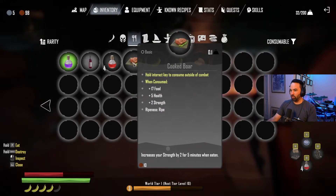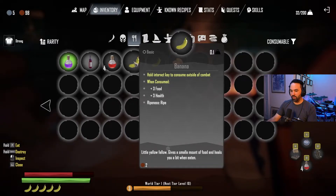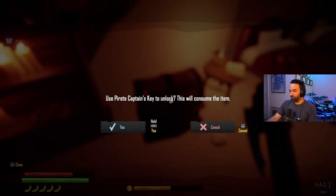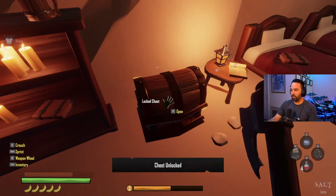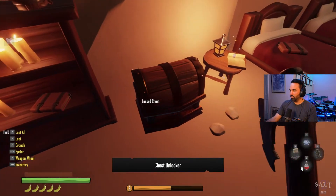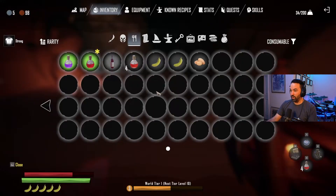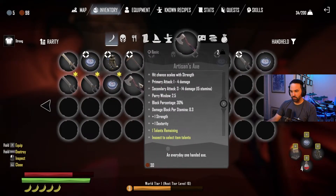That captain's key will unlock this chest. Inside: an Artisan's Axe, an emerald, and a strong health potion - very nice! Let's check what the Artisan's Axe does.